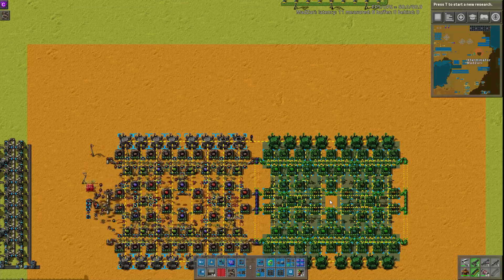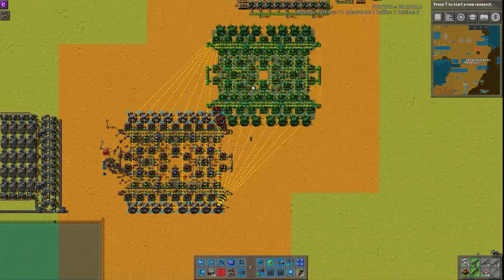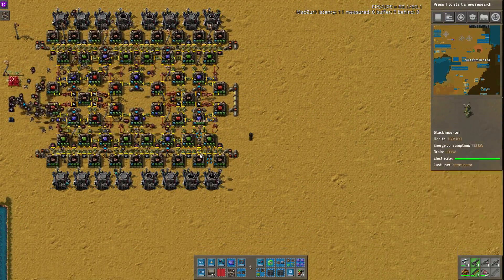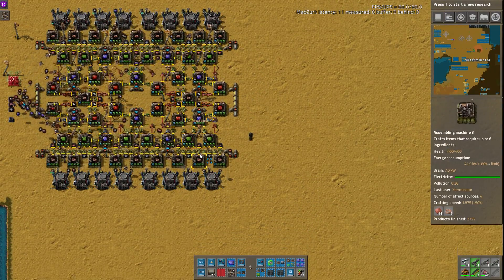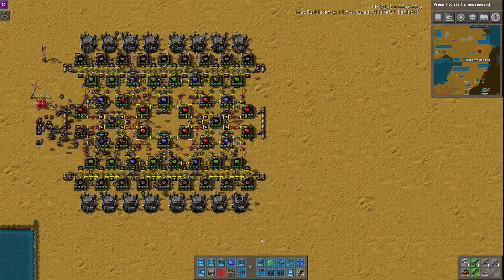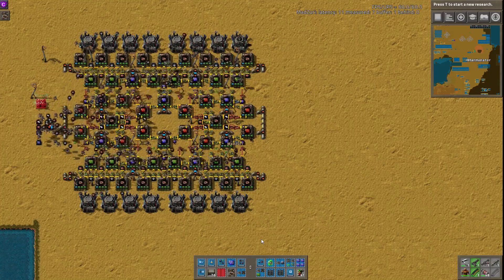I would suggest being a little careful with this, though, because if you tile it too big you're going to get a massive bot network, which probably won't be very good. You'd have to load and unload it from top to bottom, or on the bottom or top edge, to prevent really extensively long bot travel.